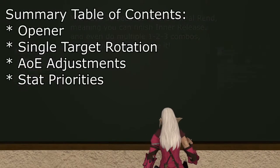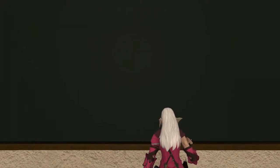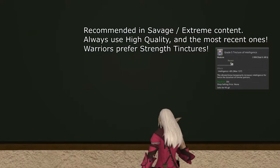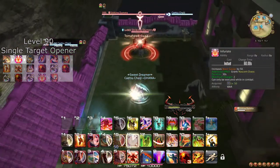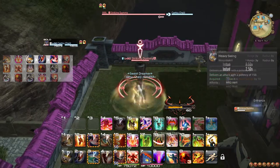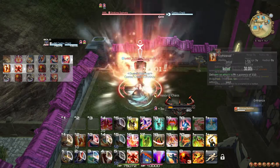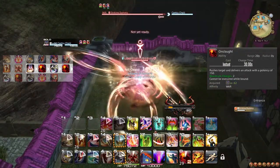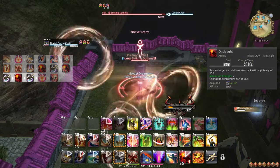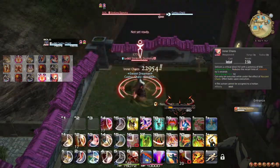To round off, let's cover an opener, followed by single target rotation, then AoE adjustments, and then briefly go over stat priorities. This opener is adjusted to make space for Tinctures (damage-boosting potions) and is planned to align with raid buffs should they be available. If you are the main tank, make sure Defiance is active. Open by pulling the target with Tomahawk and weave Infuriate as you run toward it. Then use Heavy Swing, Maim, and Storm's Eye. If you plan to use a Tincture, use it after Maim. Then use Inner Chaos while weaving Upheaval and Inner Release. Then use Primal Rend followed by three Fel Cleaves, weaving Onslaught after Primal Rend and the first Fel Cleave, and optionally after the second, if you won't need the movement. After the third Fel Cleave, weave Infuriate again and deliver another Inner Chaos.